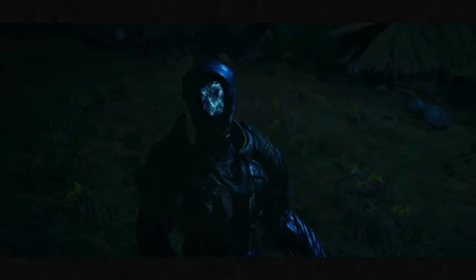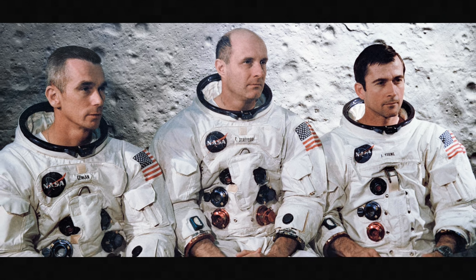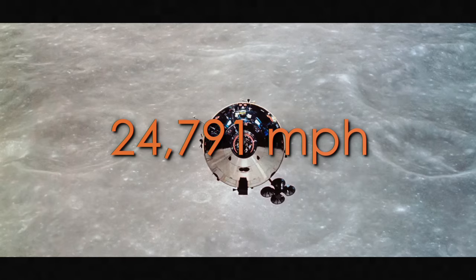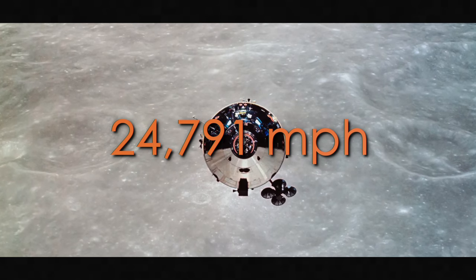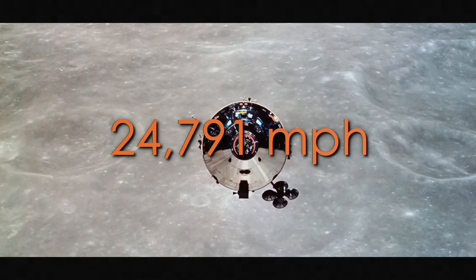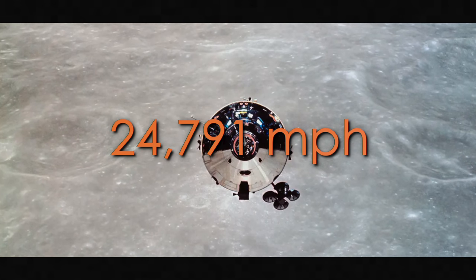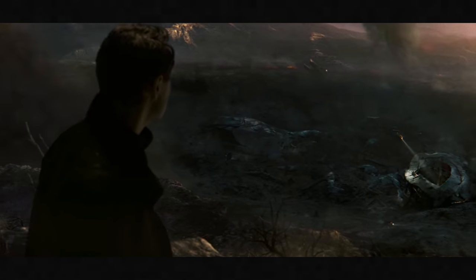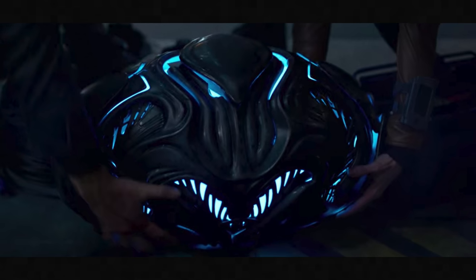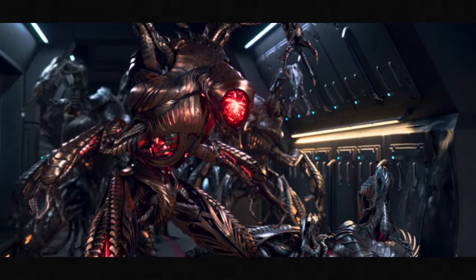It's not that close, but still impressive given the fact that the fastest speed any human has traveled through space was during the Apollo 10 mission, when at one point during the crew's return from the moon, they reached a speed of 24,791 miles per hour. Anyway, the government covered up the fact that the human race came across this alien spacecraft, one of their engines, and this big alien robot.